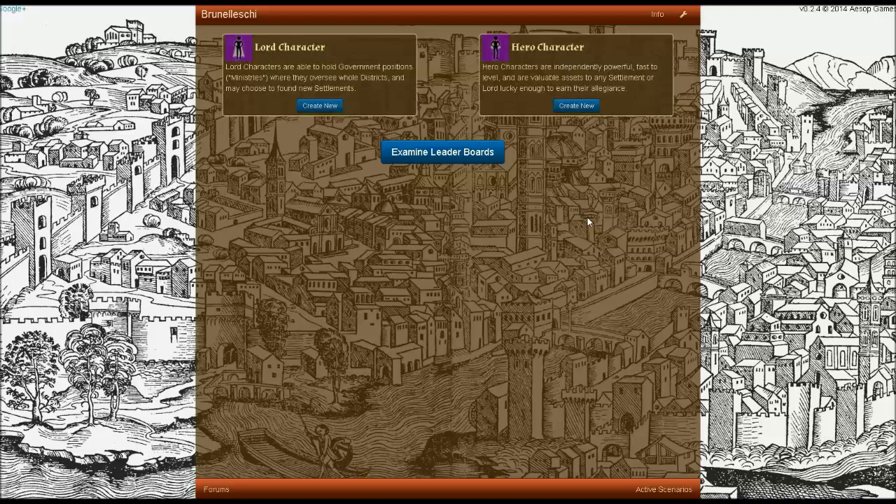Hello, and welcome to this walkthrough of hero character creation in Brunelleschi: Age of Architects, the free-to-play social strategy game available at brunegame.com.